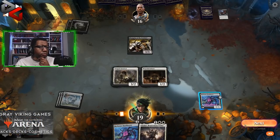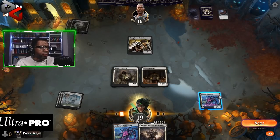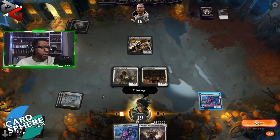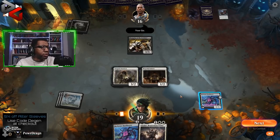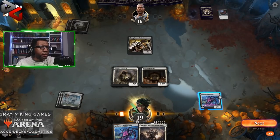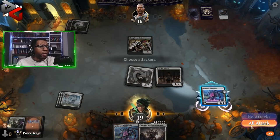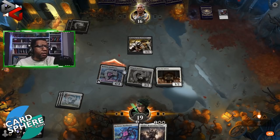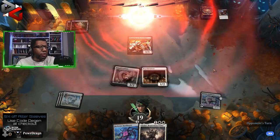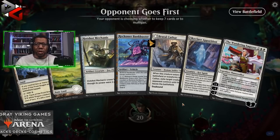Do we attack with the Bankbuster here? We're kind of turning into the aggro player. We're actually the beatdown. Next turn if we play another Bankbuster, we could attack with two, or play Adeline and attack, then have Adeline back to crew a Bankbuster. I'll gamble. Anything they play next turn probably costs three — they're only attacking us for two, or saving two to block. Then they have to block whatever we're attacking with. Yeah, they're dead.